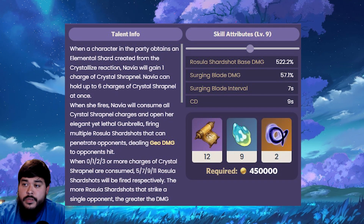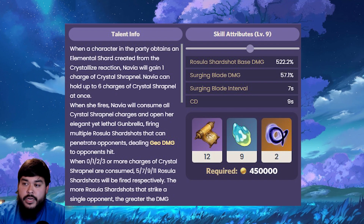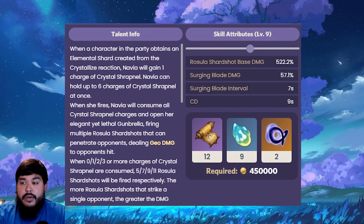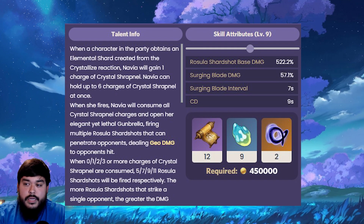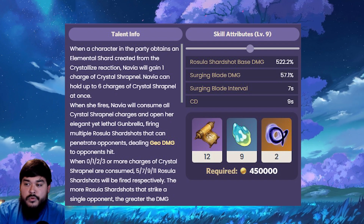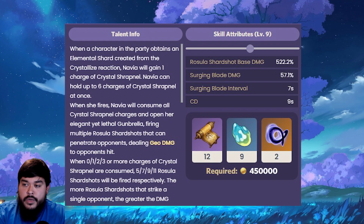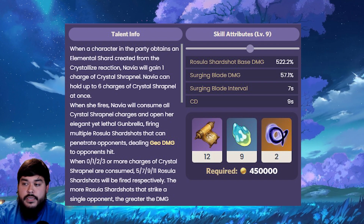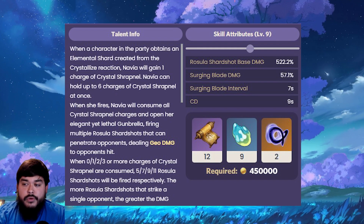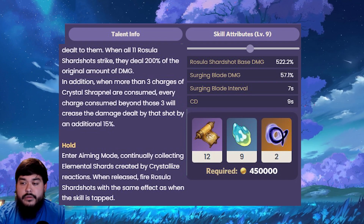Moving on to her elemental skill, Ceremonial Crystal Shot. When a character in the party obtains an elemental shard created from the Crystallized reaction, Navia will gain 1 charge of Crystallized Sharp Nail. She can hold up to 6 charges at once. When she fires, Navia will consume all Crystallized Sharp Nail charges and open her elegant yet lethal gunbrella, firing multiple Rosalia Shard Shots that can penetrate opponents dealing Geo damage. When 0 to 3 or more charges are consumed, 5 to 11 Rosalia Shard Shots will be fired respectively. The more shots that strike a single opponent, the greater the damage dealt.